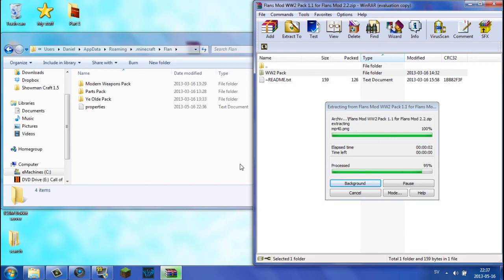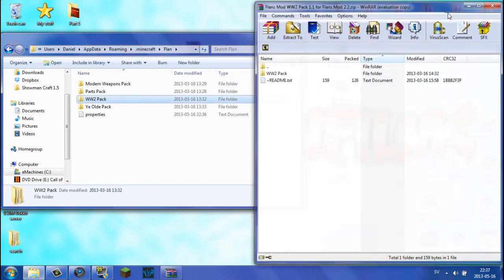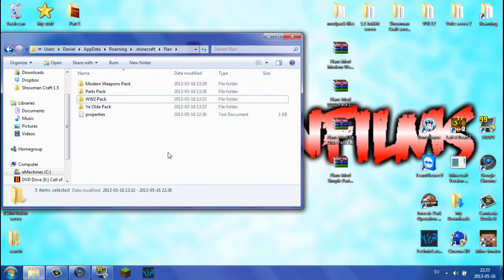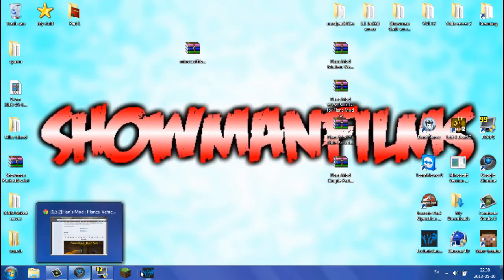After dragging all the content packs in, you should have them all in the Flan folder. I'd recommend these content packs because they're probably the best. I'm going to run Minecraft now just to show you guys that this will work.